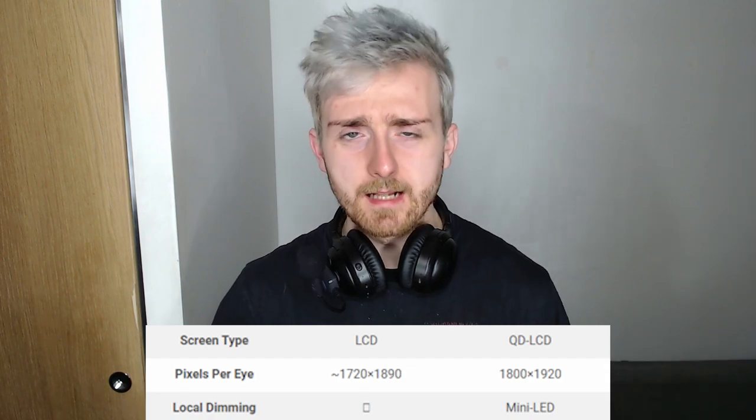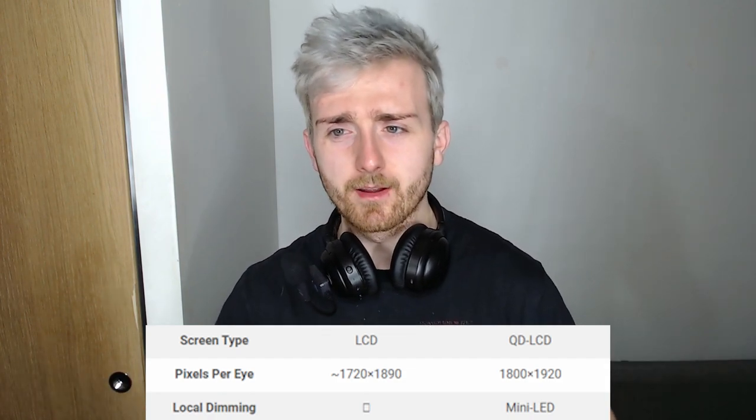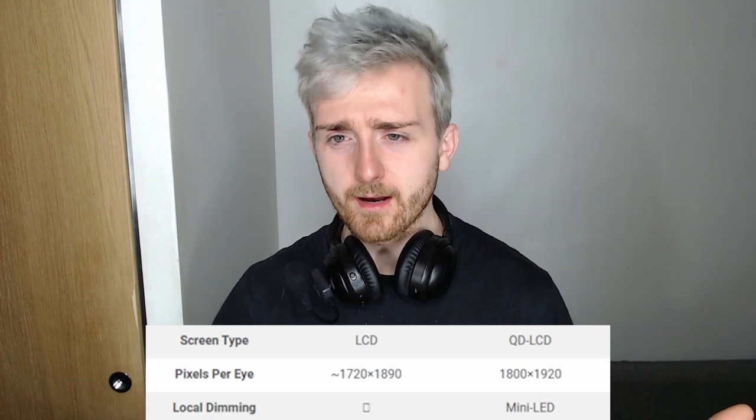Quest Pro uses a quantum dot LCD with mini LED backlighting and slightly better pixels per eye. It's not necessarily noticeable mainly because the pancake lenses make things insanely clear. But it's the same situation as Quest 2 with dark backgrounds — darker colors tend to blend and get a little weird even with local dimming. I never had a huge problem with it since I don't play horror games, but it is noticeable, and I can see why some people still prefer Quest 1's display parameters.